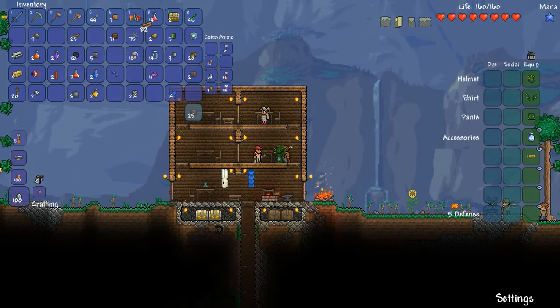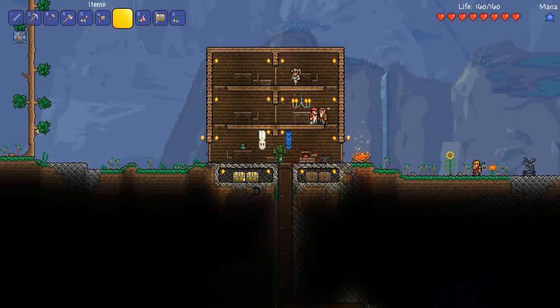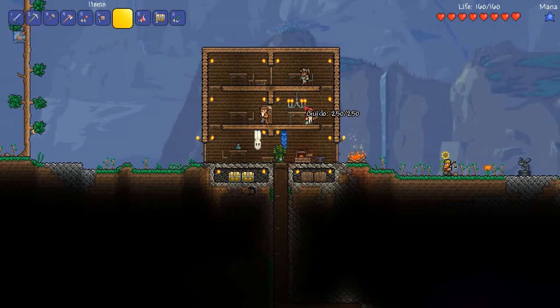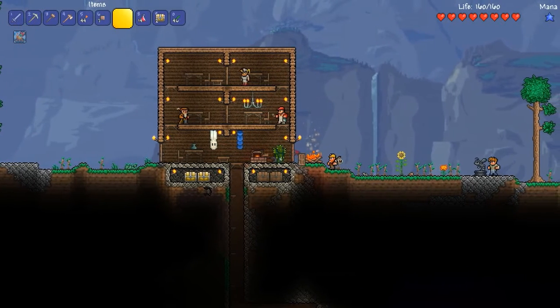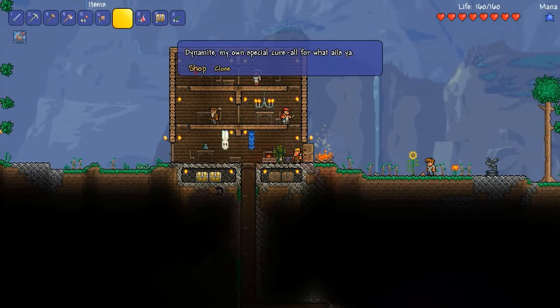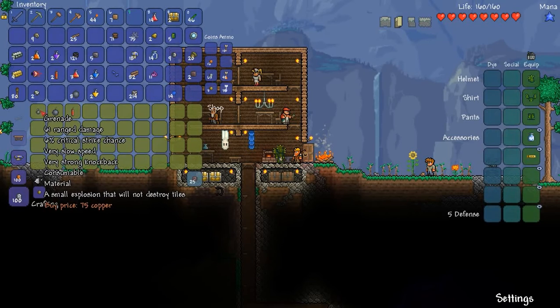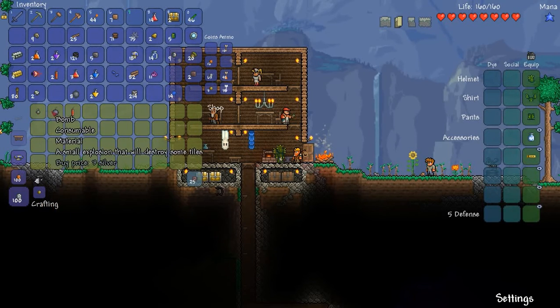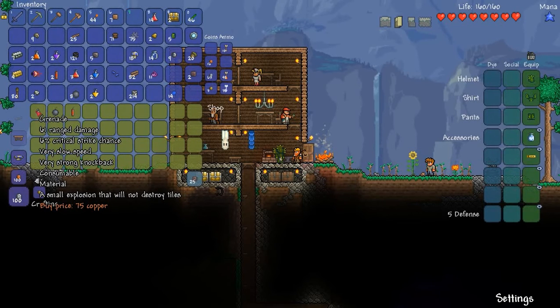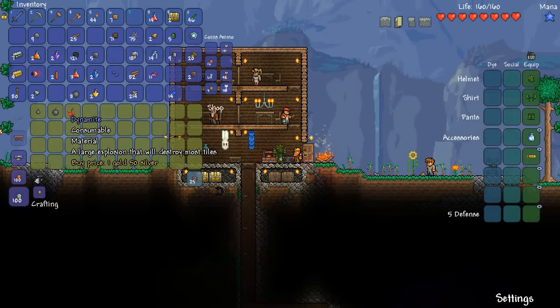Let's put our chandelier up. Pretty much anything in the game can be mined and then put back down. We've put the banners up, we've got the chandelier up. Here comes the demolitionist — he looks like a dwarven demo sort of dude. He sells bombs and dynamite. Grenades are not as useful because they don't destroy blocks, but it looks like they've tweaked grenades to do more damage now. Use bombs and dynamite when we go to the corruption — it's good for getting to special items, and I'll show you later.